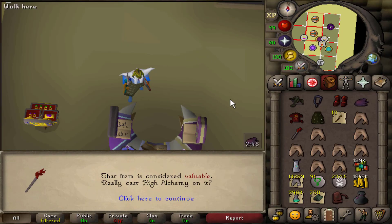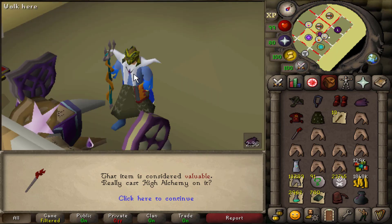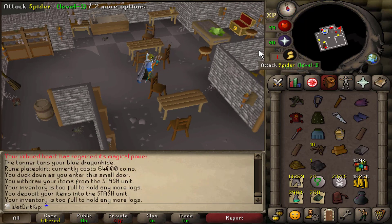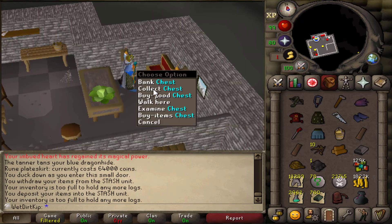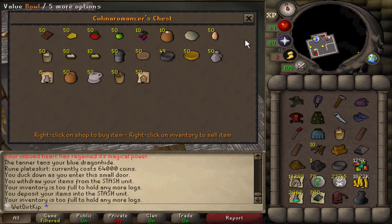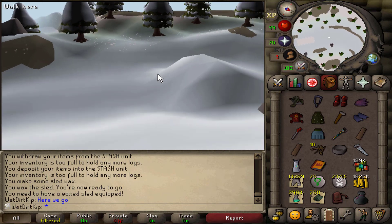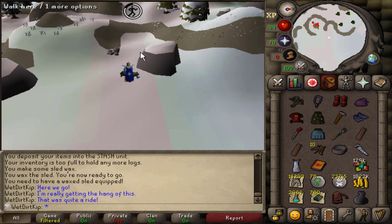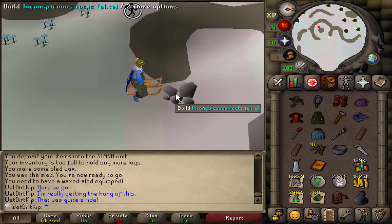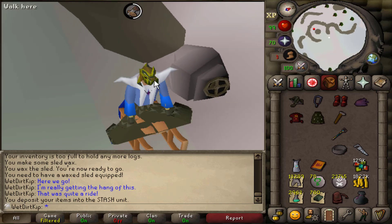Dragon spear, nice. There's a stash unit on Troll Waste Mountain — the one where we need a sled to get to that elite stash. We need a rune plate skirt, which we can buy, and blue dehyde van braces, which we can make. We're going to get all that stuff and make that stash unit. To get to this elite clue we have to make a sled, and I was able to make everything just barely fit in here perfectly so we can make the sled. Every time in the future I want to do this elite clue step, I'll have to make the sled all over again, which would probably take more than a couple minutes. Getting stash units built on a UIM just feels really nice.